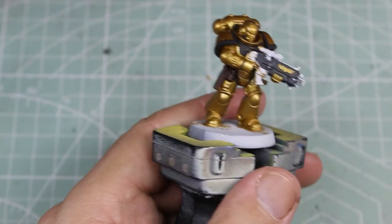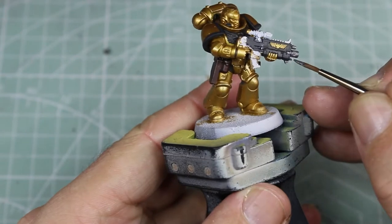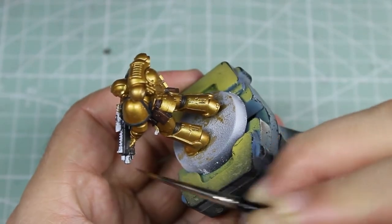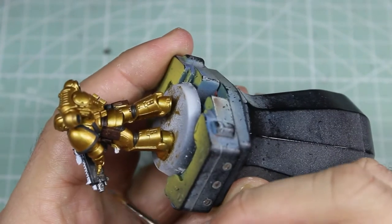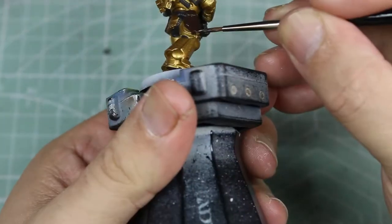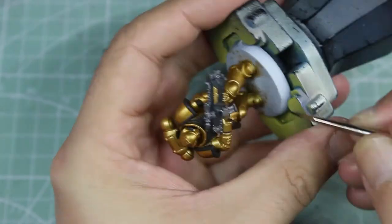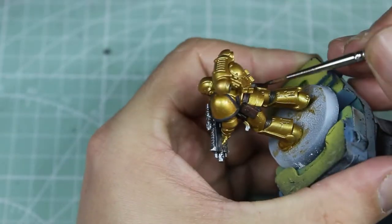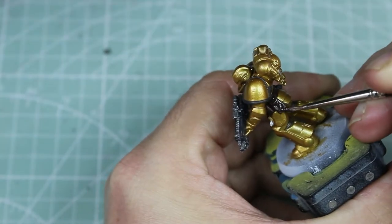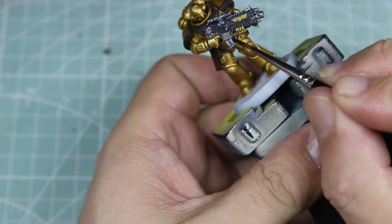Next we're going to get the silver out and do the bolt gun, because that's pretty much the only bit on him that's silver. Is he not already looking like an incredibly sexy model? I'm loving the way the gold looks with the black — it just worked. Now we're gonna see if we can make that look even prettier.